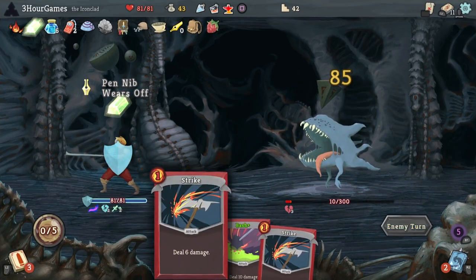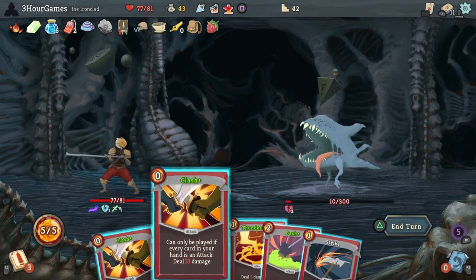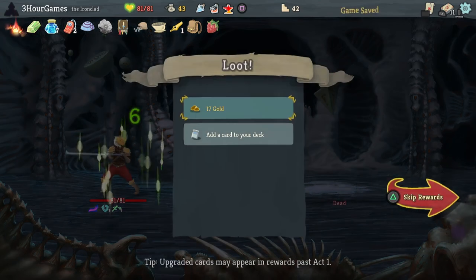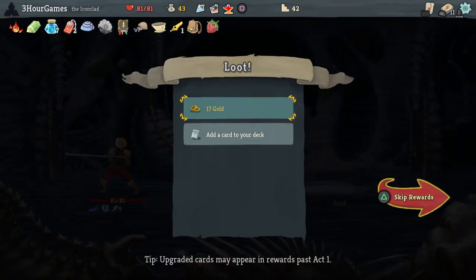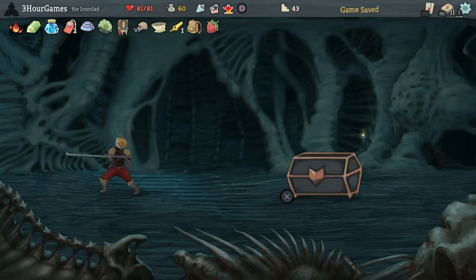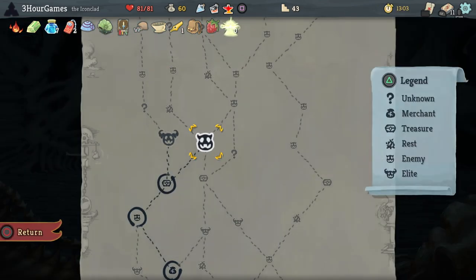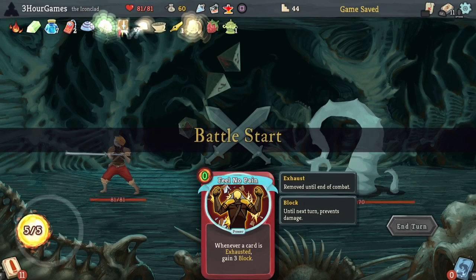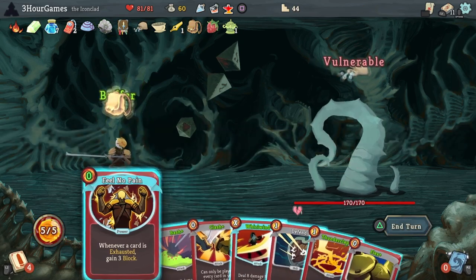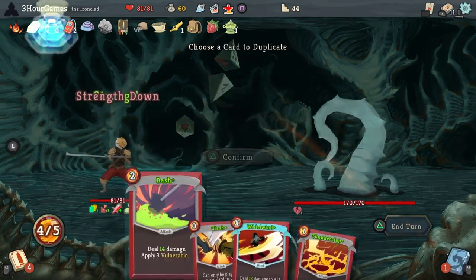There I could have seen that Pen Nib was coming up next and played something else to have Whirlwind hit even harder. There are many ways I could have made this go even faster. Finding the Incense Burner is probably what saved this run in the end — getting that intangible every 6 turns was huge with how aggressive we have to play.